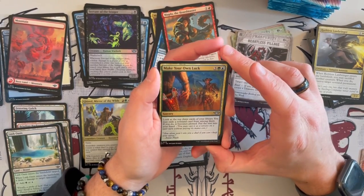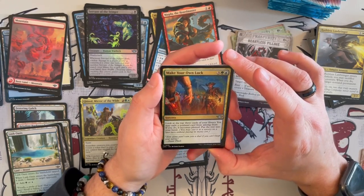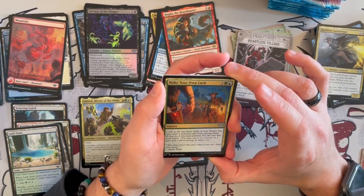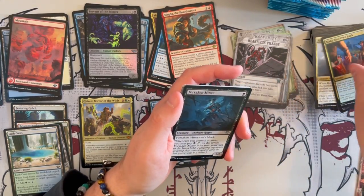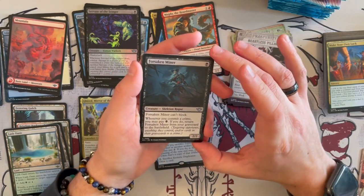Make Your Own Luck is a sorcery — look at the top 3 cards of your library, you may exile an instant card from among them; if you do, it becomes plotted. Put the rest into your hand. Of course, this is a very situational thing every time, so I don't know if you want to really rely upon something like that.